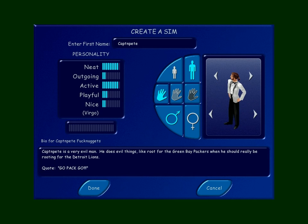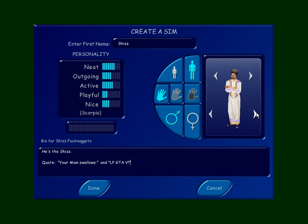And here's Shiz. Shiz said he wanted an afro. Shiz, I gave you this lovely outfit — you're welcome, dude. His description: he's the Shiz, of course. His quote: 'Your Mom Swallows.' That's a real quote he wrote to somebody in the comments of an LP GTA 5, because he keeps telling me I should let's play that, which I might eventually.